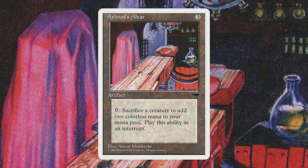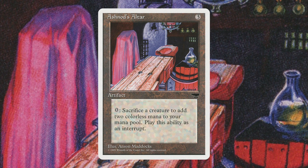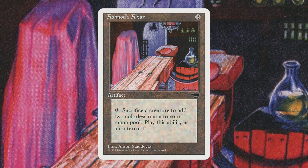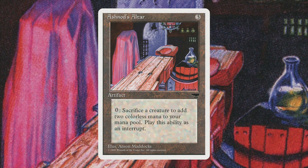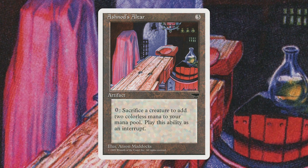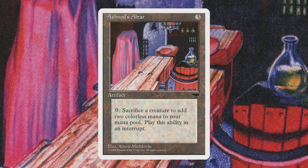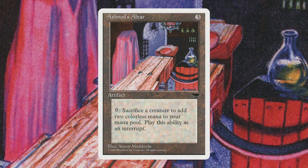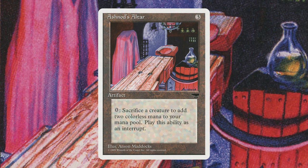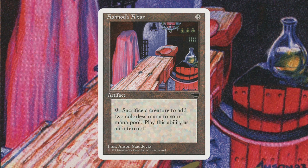But if you want to talk about real potential, let's look at Ashnod's Altar — now Pauper legal! If you've ever played against a Ghave, Guru of Spores commander deck or any commander deck that lets you sacrifice creatures, you've probably seen the tremendous things that can happen with Ashnod's Altar. The card is capable of generating ridiculous amounts of mana, sometimes going infinite. While I'm struggling to find an actual infinite combo in the format, even without one it's possible to generate massive mana for a giant Kaervek's Torch or Rolling Thunder. Consider trying this with Sprout Swarm for maximum payoff.